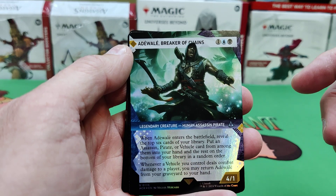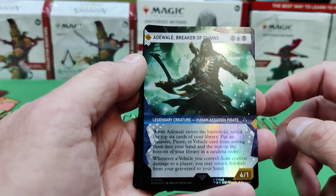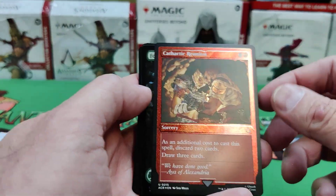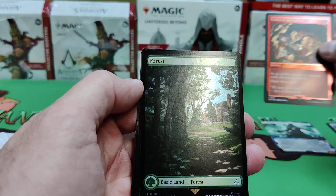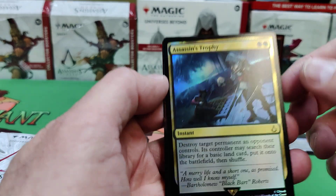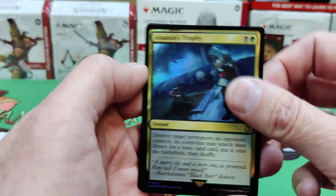I believe the serialized cards in this set are the foreign language cards, when and if they come up. But that's an uncommon. Full art — Cathartic Reunion. Oh, they redid that. It's like a special foil. There's our foil land. Assassin's Trophy reprinted — very fitting for this set of course.